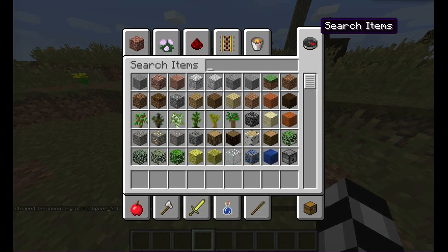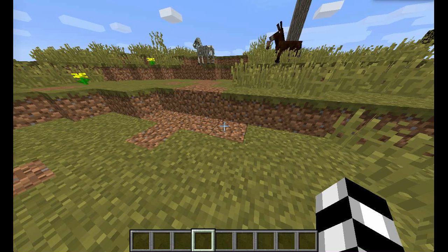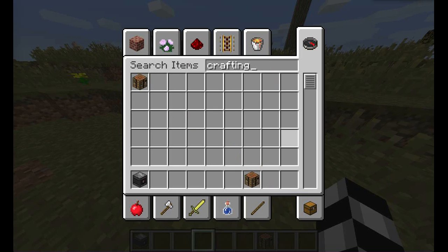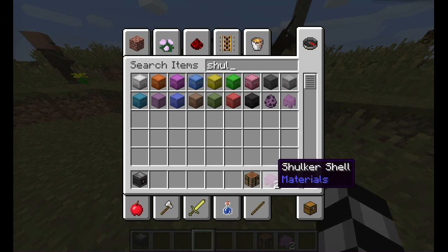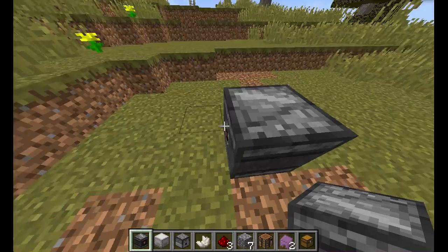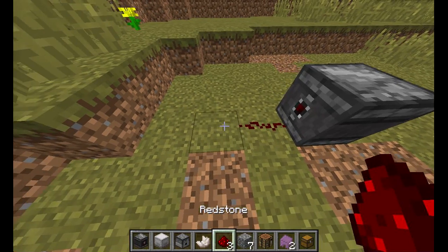There are a few more features. This recording is actually being done after the original recording — I forgot these. I'm going to show you some crafting recipes. Shulkers, the mobs from 1.9, drop shulker shells. We'll need some of those materials.